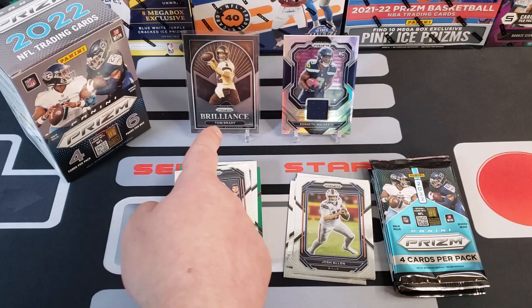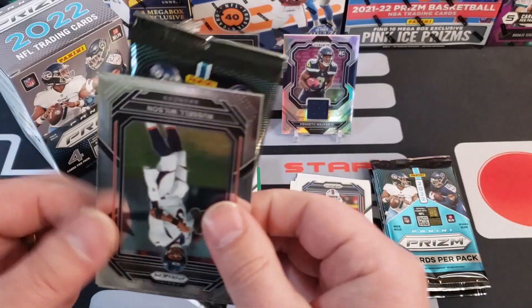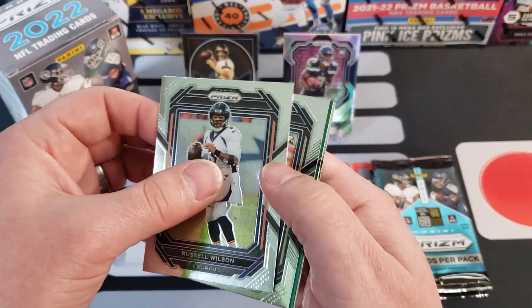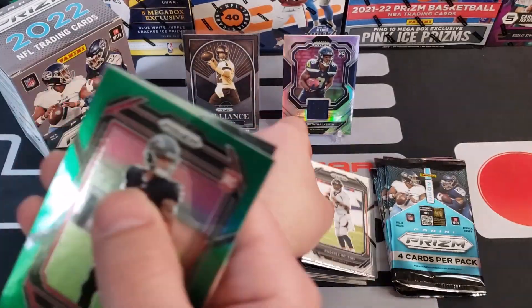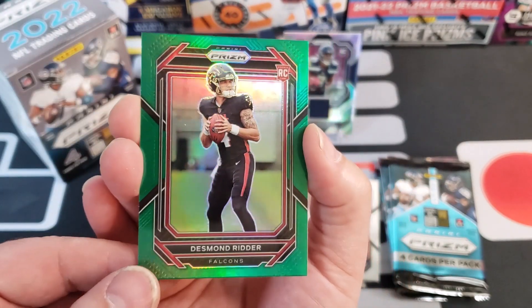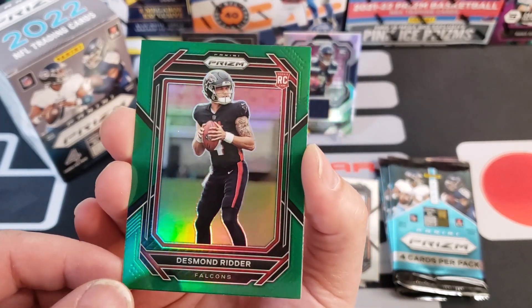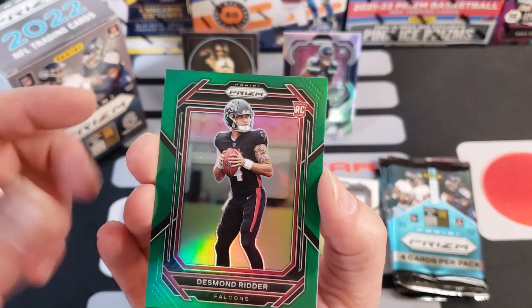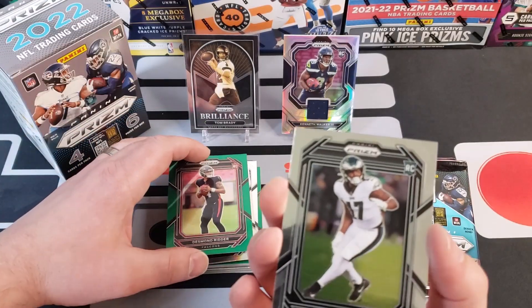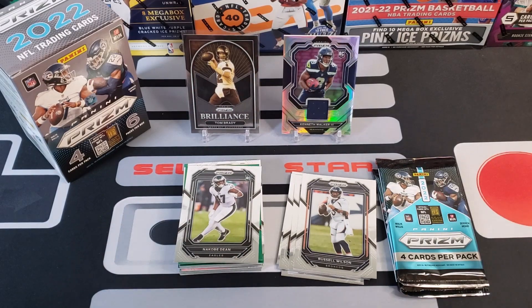That's kind of a cool card. We got a Desmond Ritter green retail Prizm — people might have caught that. It's obviously a little off center but not terrible, we'll take that Desmond Ritter action. We're going to end with a N'Kobi Dean out of that pack. Alright, three packs left out of this blaster. If you like these kinds of videos, hit that thumbs up button — means a lot to us, your support has been awesome.